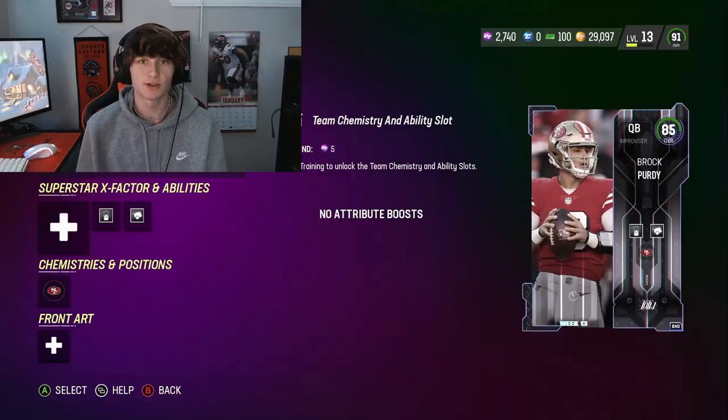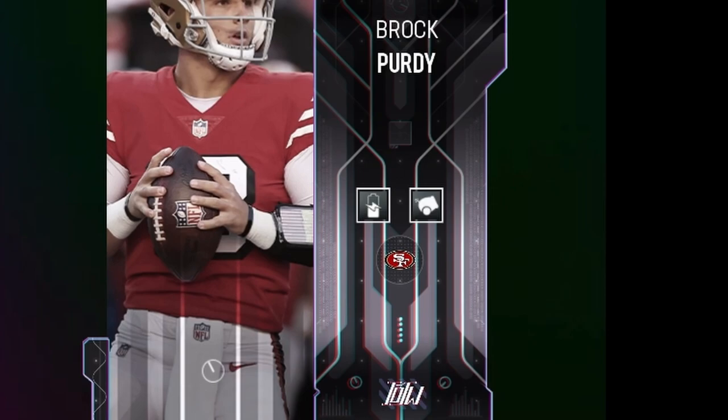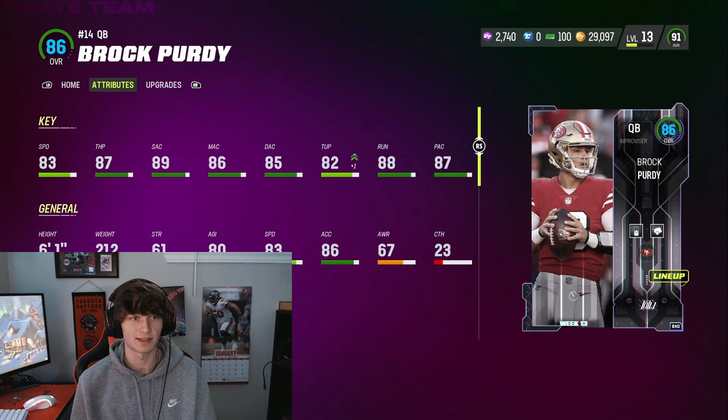What is going on guys, I am back with another Madden video. I'm back and I'm bringing you a Brock Purdy gameplay. As you can see right here, he is only an 85 overall — this card is not good at all. The best abilities I could put on him are Long Range Deadeye and Recuperation. Before I get into showing you guys the stats, one weird thing about this card: in-game he is number 14.